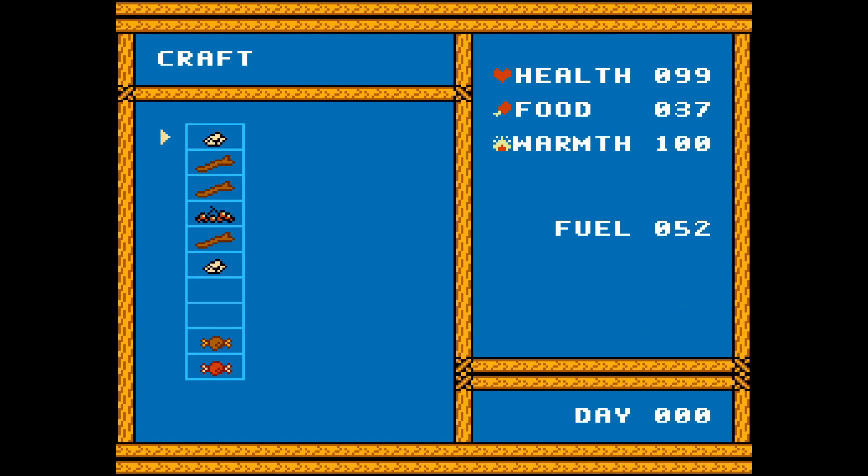I also added an additional pointer sprite to the crafting screen. Since there are only two possible ingredients when you craft an item, now you can see what the first item you selected was, so it's a little less confusing. The last change was a bit bigger and it impacts gameplay quite a lot.